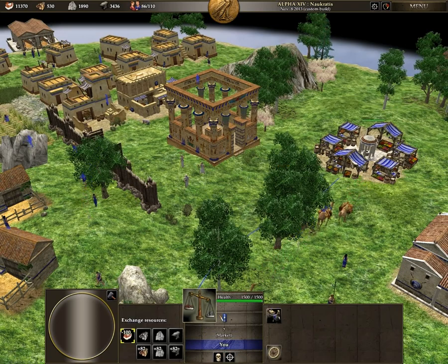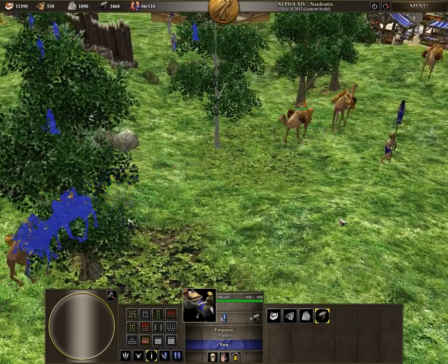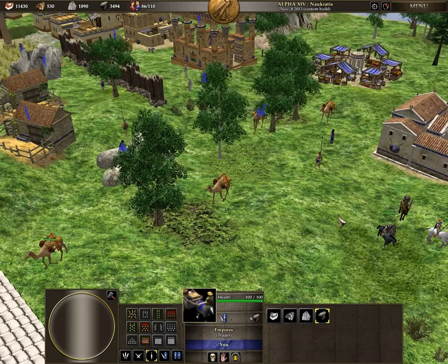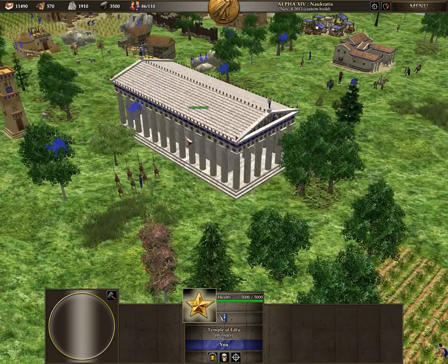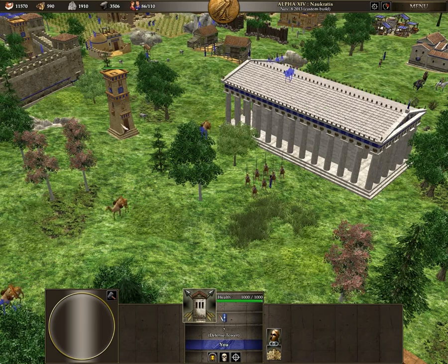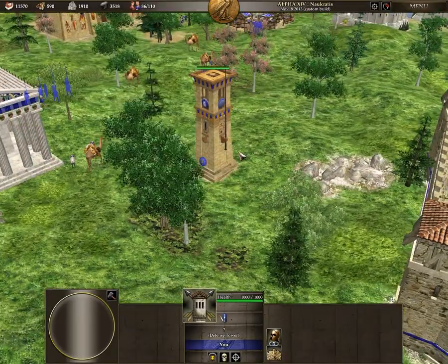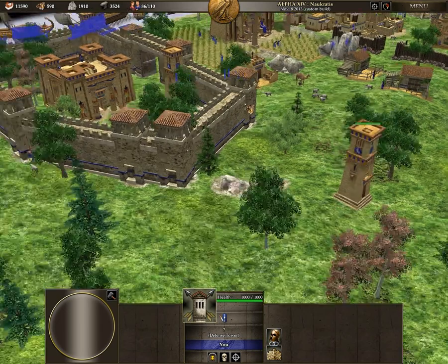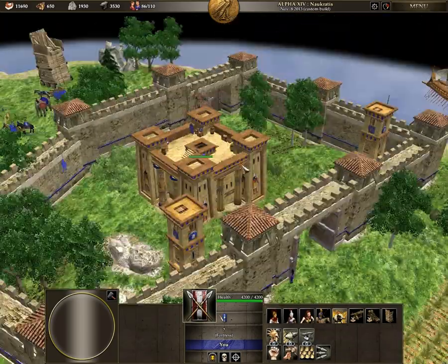The market I think is the same as the Mauryan model. The traders are special units — just camels, which is interesting. The corals I think are used for another faction, but the temple is new — it's called the Temple of Edfu. The defense towers are interesting, check it out — I'm gonna do a rotation. The walls are used for another faction, but the castle is new and looks interesting.